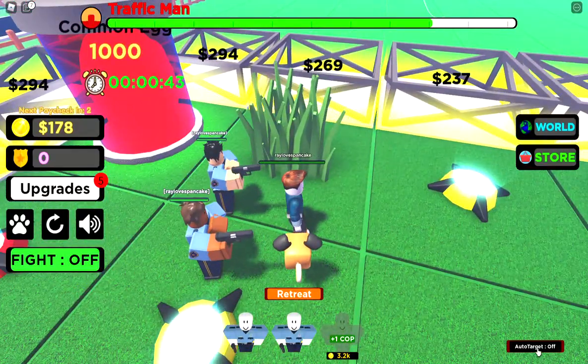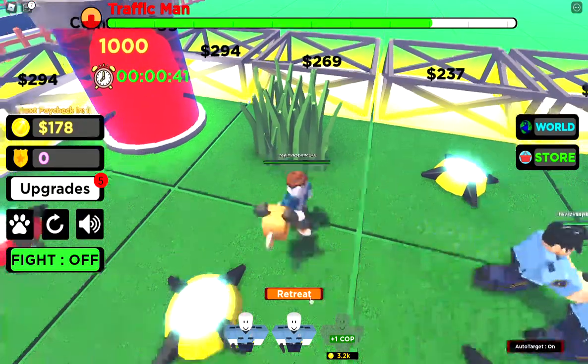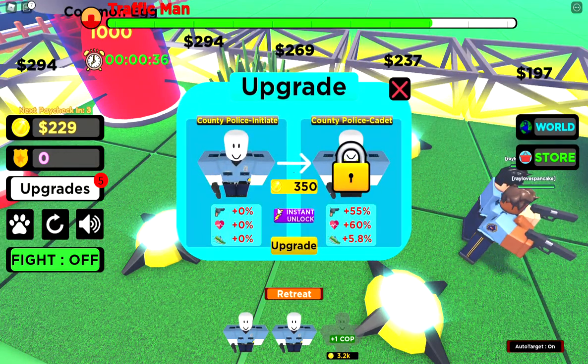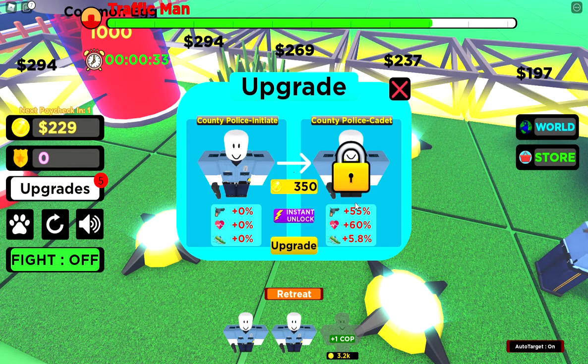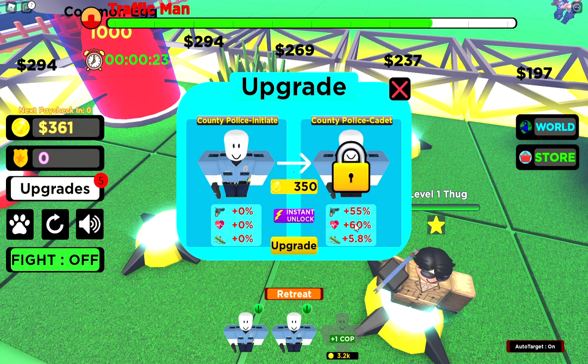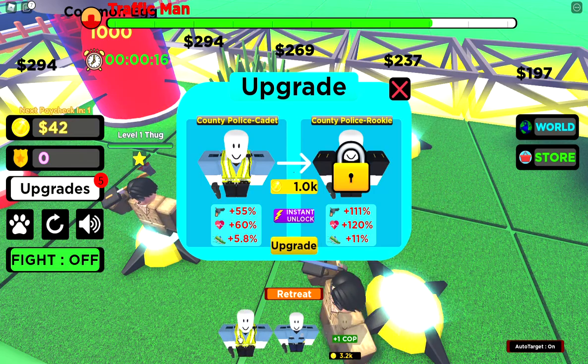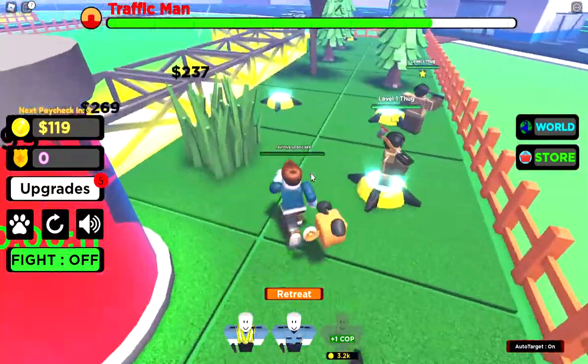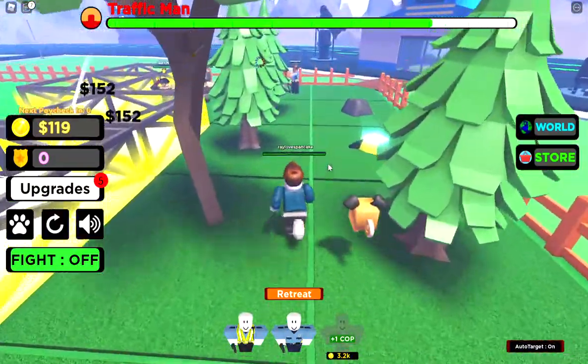Another upgrade you need to do is click your minion — for 350 gold you can upgrade your minion from a County Police Initiate to a County Police Cadet, which gives 55% more damage, 60% more health, and 5.8% more speed. Go ahead and upgrade it — it's going to change the look and your minion should be a little bit stronger.